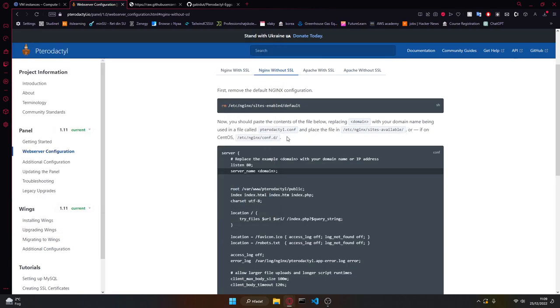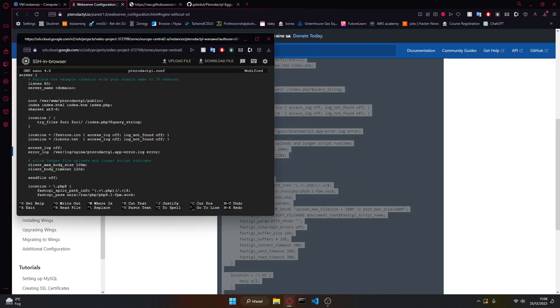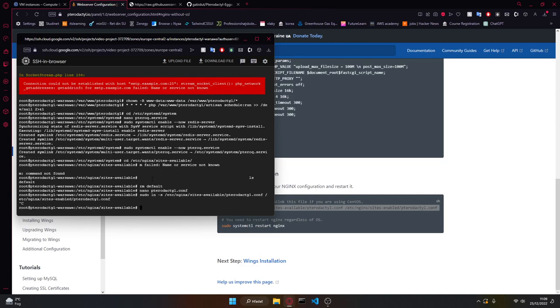Then we want to nano into this config, copy all of it, and replace the domain with our IP address. Copy, Ctrl+S, Ctrl+X. Then you want to enable the Pterodactyl config file and restart Nginx.